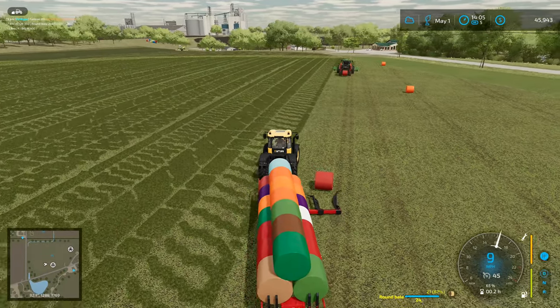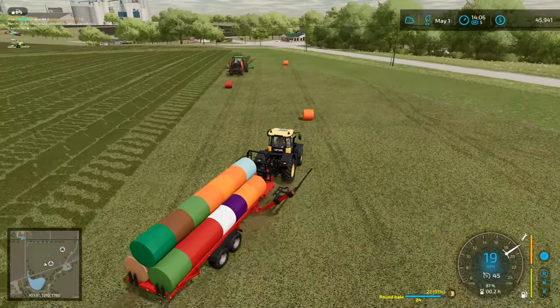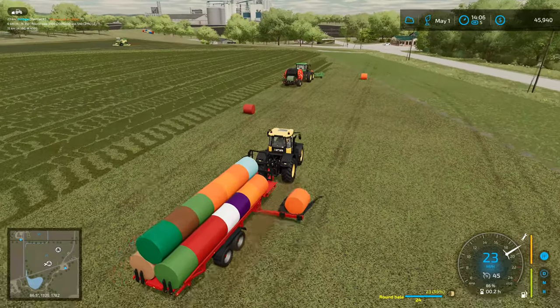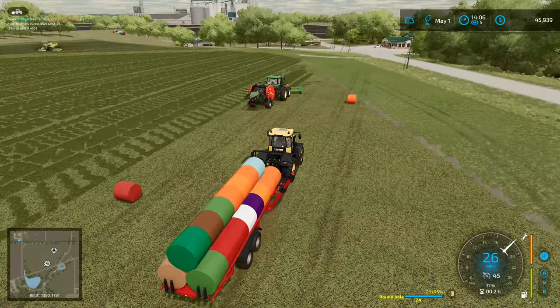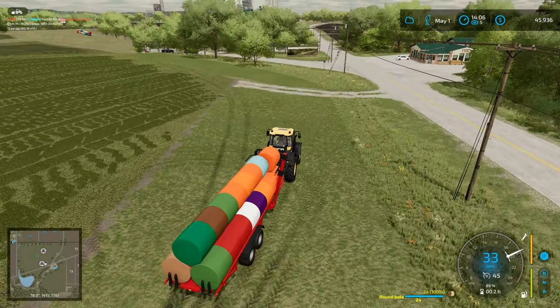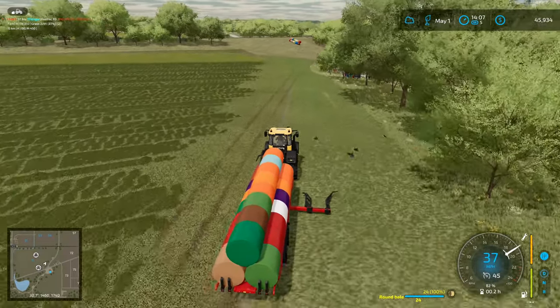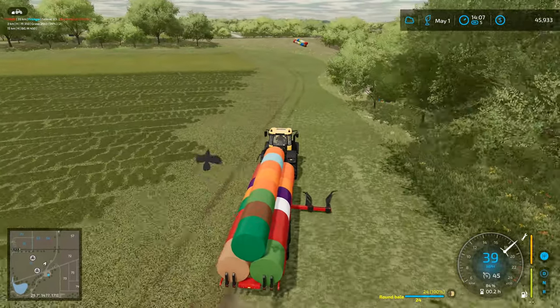And here's that one. So we've got two more bales. I'm going to pick up the two orange ones. Put that one there and then that one there. And then we can go and take these on up and tip them out. We'll tip them on the hill — we're going to try and tip as many as we can on that hill over there.